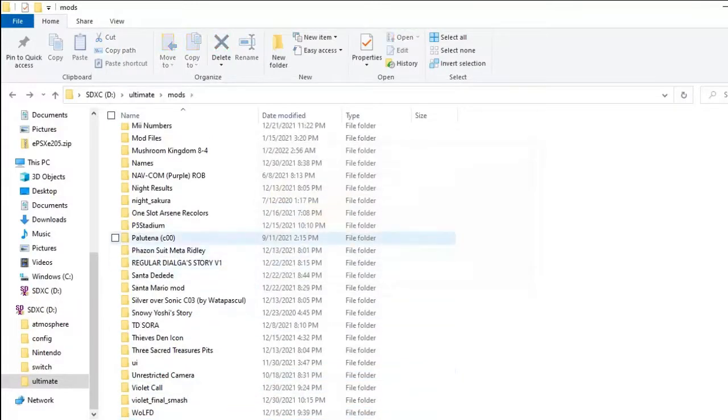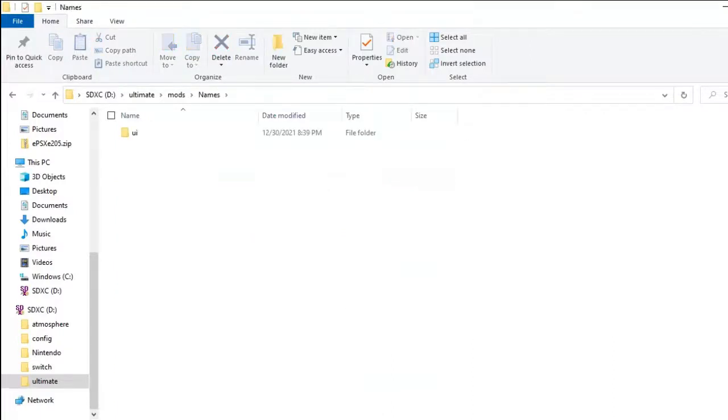Make a new folder and title it something you'll remember. I called mine 'names' because Smash Ultimate Names. Then you want to make a new folder inside that folder — title it UI. This is how the game recognizes what this is. Then click Message. You want to have two blank folders called UI and Message inside your names folder — you can call it whatever you want.